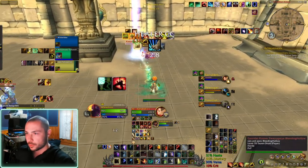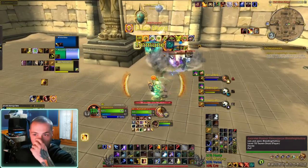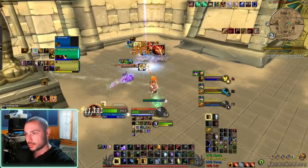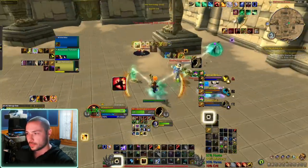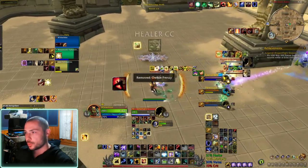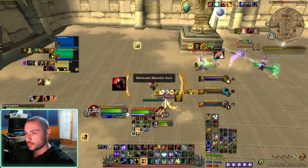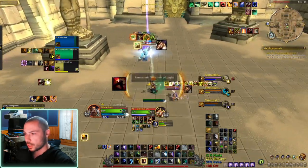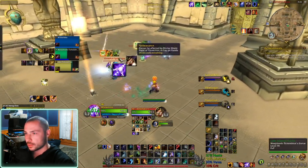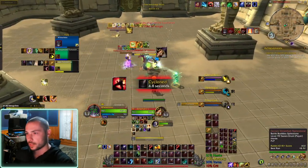I see my rogue's going for some damage on the paladin while he's in. I'm just trying to cleave them down. My rogue gets a smoke bomb, which is really good, but they get out of it instantly so it didn't really give us that much value. Still trying to just pump this moonkin. They're on me. I'm trying to get away from this paladin because I don't know if he's trying to Hammer of Justice me. But I shear the druid and keep trying to kill the moonkin.